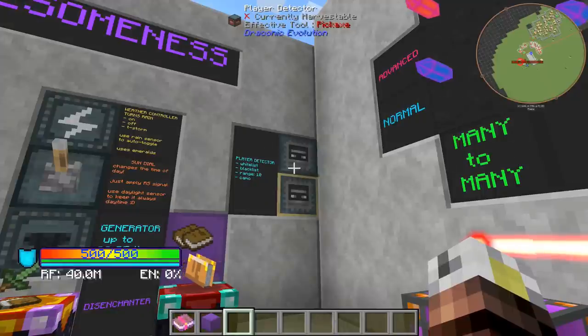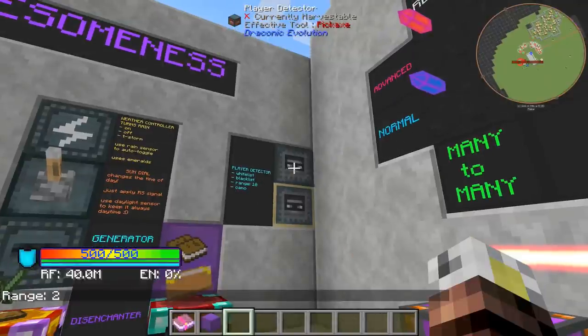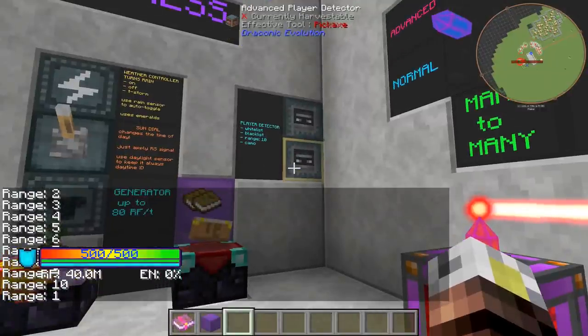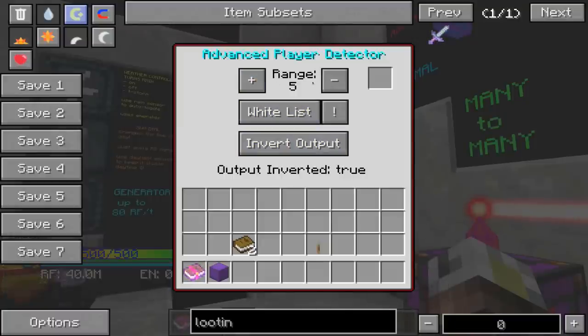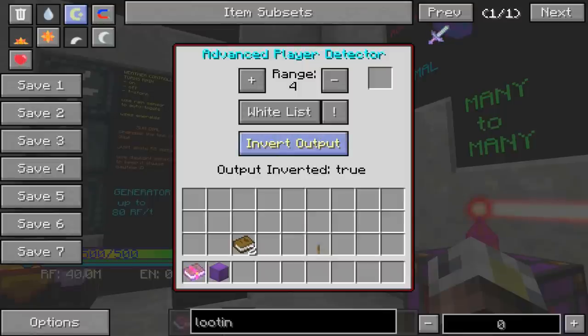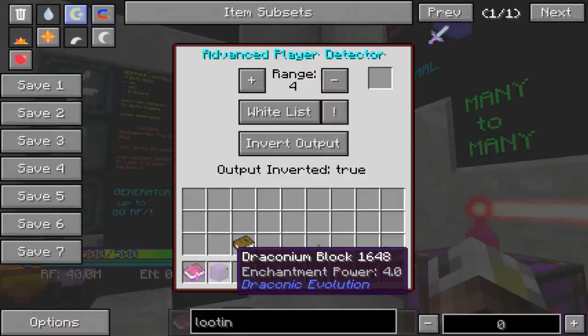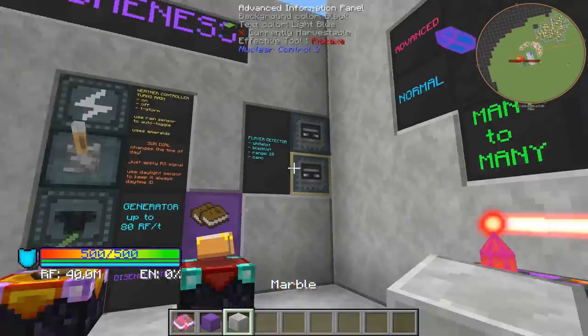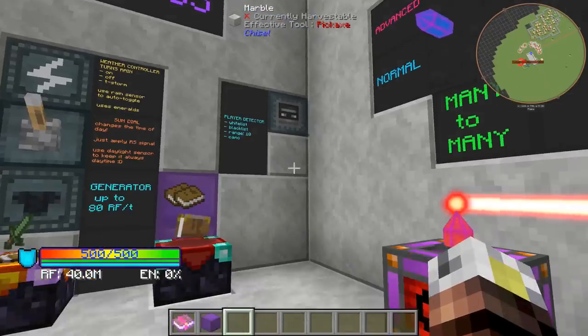Last but not least in our miscellaneous awesomeness section is the player detector. There's two versions: the player detector and the advanced player detector. The player detector — you right-click for the range. The advanced player detector lets you do whitelist and blacklist. You have a range up to 10 blocks and you can actually camouflage it. You can whitelist players — just click and type their name and hit enter. You can also invert the redstone signal depending on your whitelisting or blacklisting. You can camo the block with whatever you want and make it blend into your wall so nobody would know it's there.